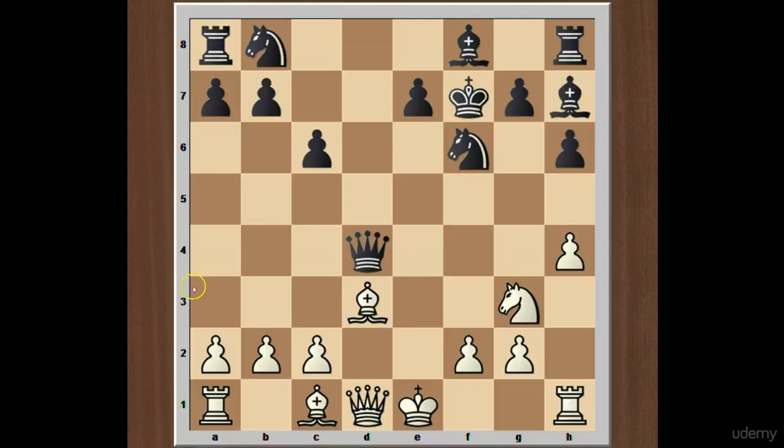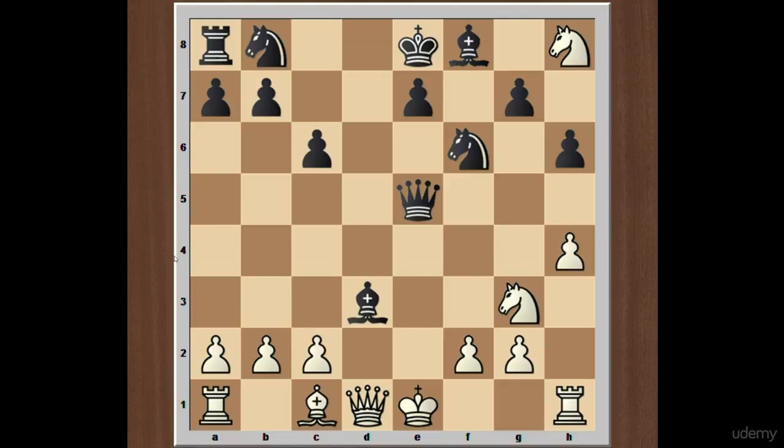After knight takes pawn on f7, if king takes knight on f7, then simply bishop to g6 check wins the black queen. If instead of taking the knight, after knight takes pawn on f7, black plays bishop takes bishop on d3, then we have knight takes rook on h8.